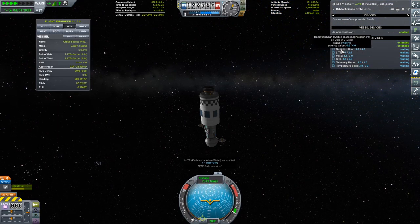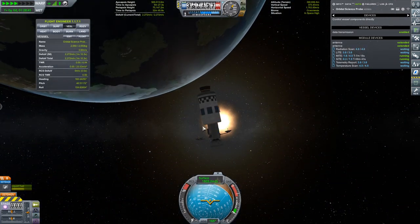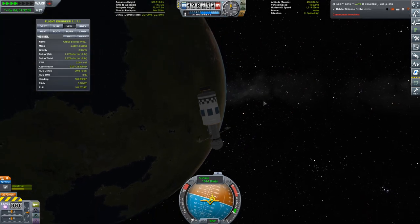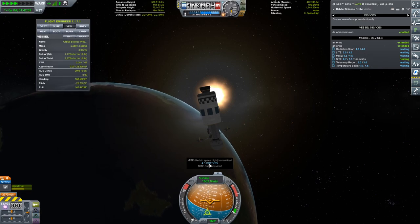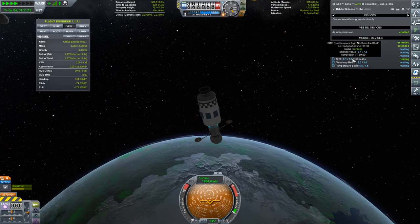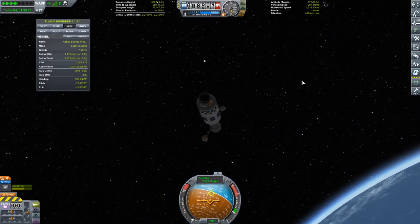Everything is running - radiation scan is running, everything is awesome. Let's finish that radiation scan off if we can. Radiation scan - space magnetosphere. Sites and mights are running. Back there - radiation scan was done, mights transmitted Kerbin space high, awesome. So we are getting a lot of the actual data. Sites is getting biomes as well, so that's going to be cool - we will get a lot of information for that. As it transmits it back it will all be good.